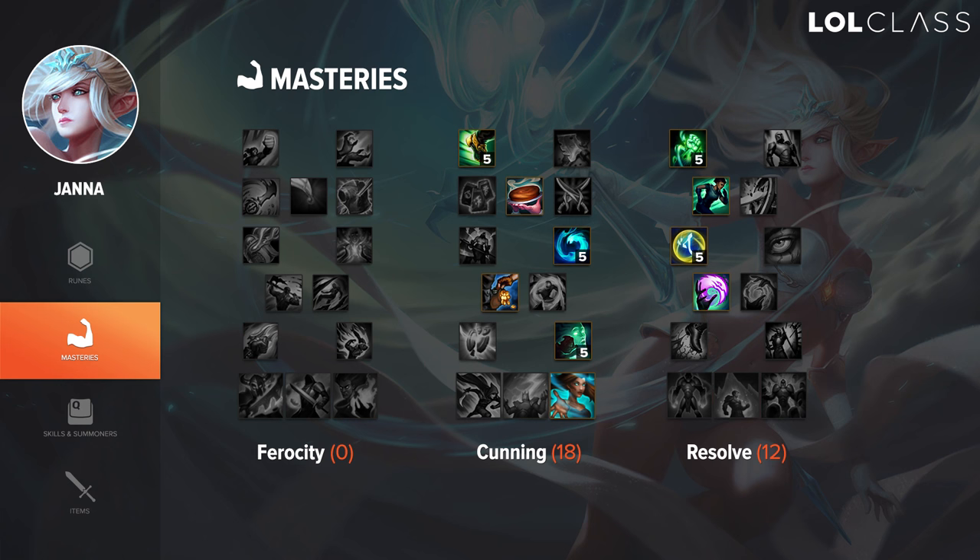For masteries, I run 0/18/12 on Janna. In the resolve tree there are a few choices: you could get Tough Skin instead of Explorer if you're concerned about taking a lot of harass in lane. But I like Explorer because a lot of times you die in the river warding or running through brushes, and having the movement speed is nice. For the next point, Runic Armor versus Veteran's Scars — I feel Runic Armor scales better since it works off your ultimate, your shield, and health pots, so there's a lot of synergy.